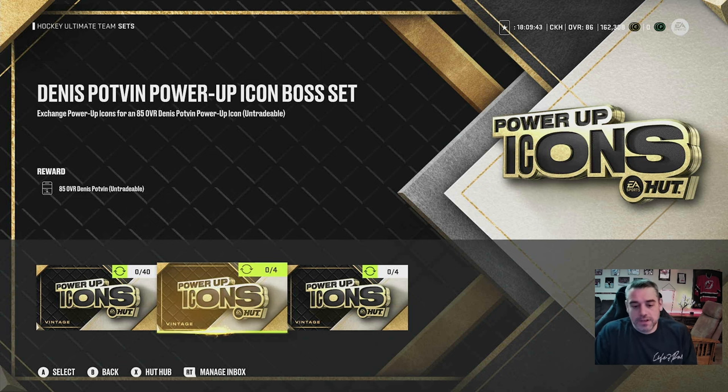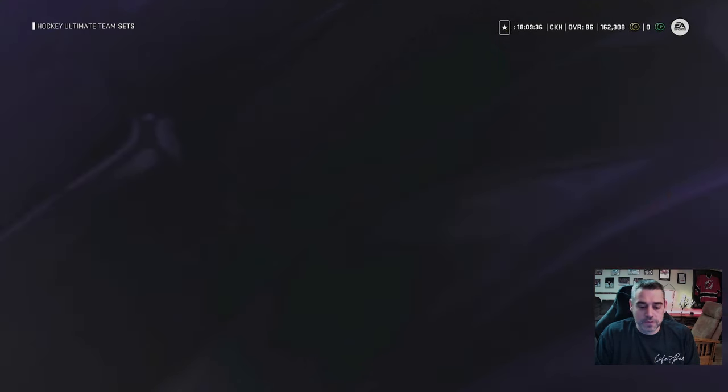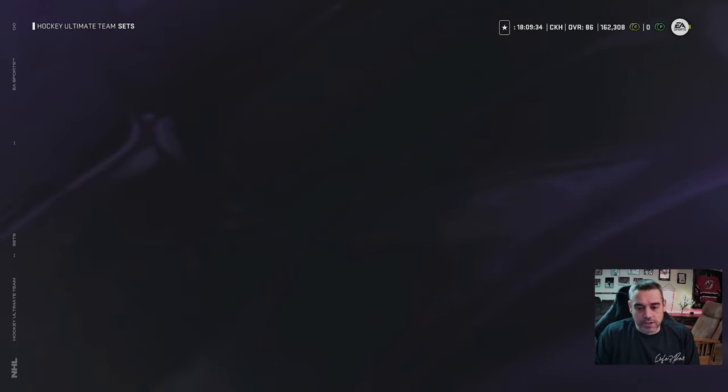So check this out — you can save a lot of time if you just save up some coins. Let's say Gordie Howe is your target. Let's go to the auction house and see what Gordie Howe is going for, because it's going to be significantly less than a million coins.